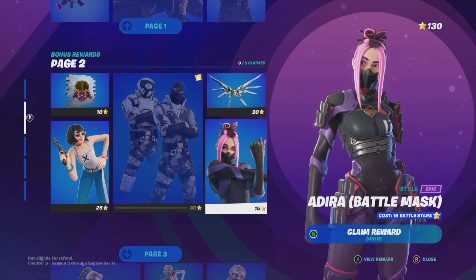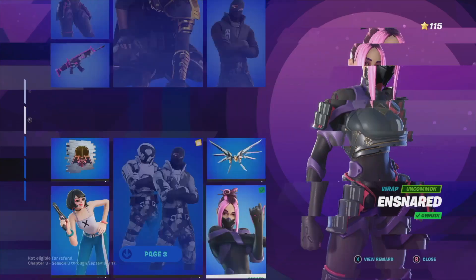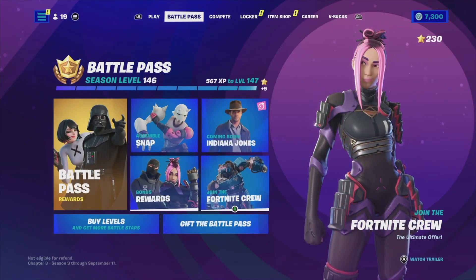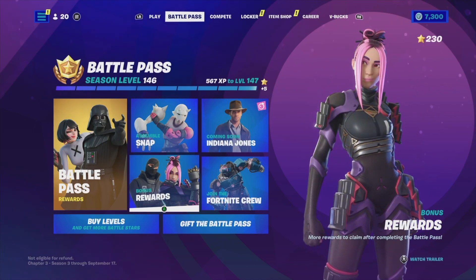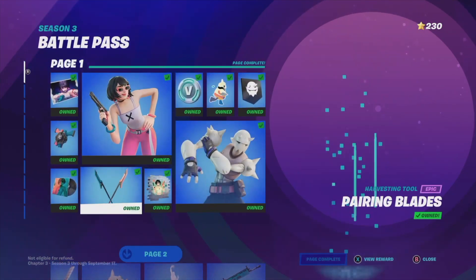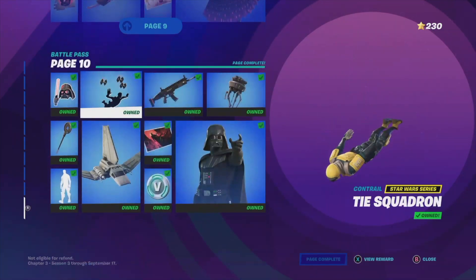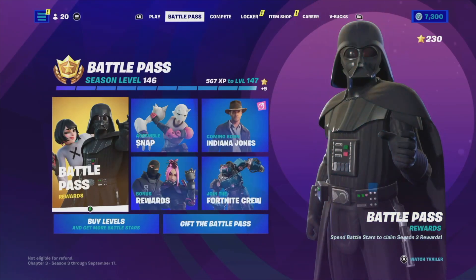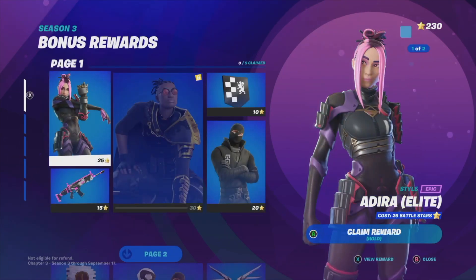Hey guys, today I'm taking a look at your Battle Pass bonus rewards. The second tab will say Battle Pass — from there we can look at our bonus rewards. In order to go into bonus rewards, remember to go all the way through and claim every single thing. That way you won't run into any problems, as long as you can claim every single page up to page 10. Once you've done that, you won't have problems claiming any bonus rewards.